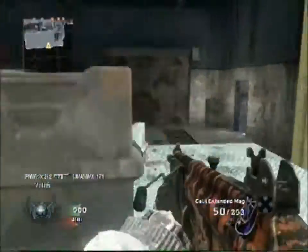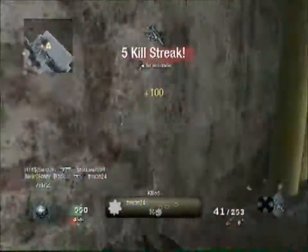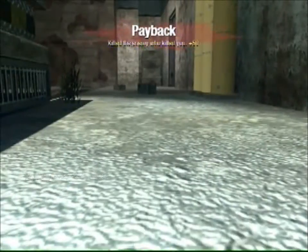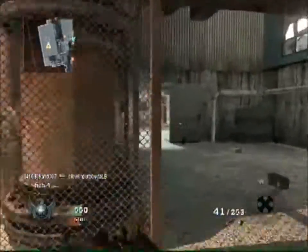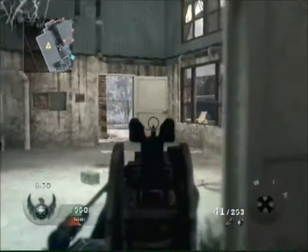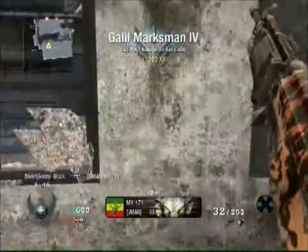At this point in the gameplay I was doing pretty solid. I'm keeping a pretty good guard on this side of the map, which is what I wanted to keep under control. I wanted to make sure that none of the enemies would be getting behind me, so I used the spy plane to its full advantage. Right here that guy is actually AFK, so that treated me pretty well.